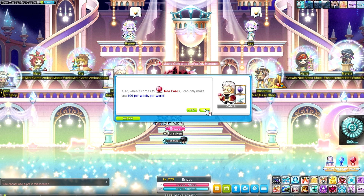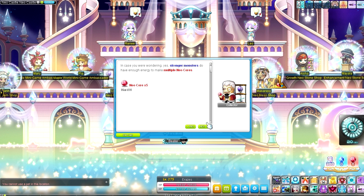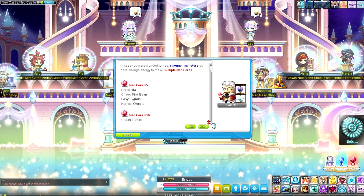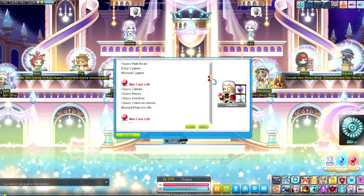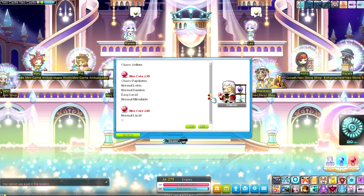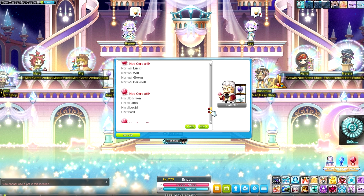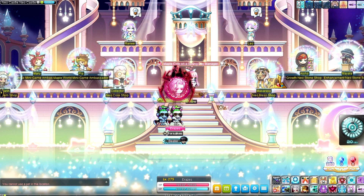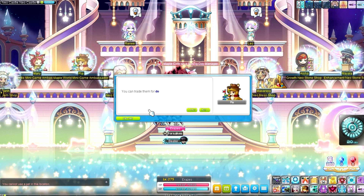Here is the boss list. You've got things like your CRA bosses, Healer, Pink Bean, Chaos Pink Bean, Chaos Zakum, Chaos Papulatus, and then your harder stuff like Lotus, Will, Healer, and all of those. I don't think Black Mage is in there, which is an interesting one to omit. I do the majority of those on a weekly basis anyway, so I'll just be adding to it and purchasing cubes through that.